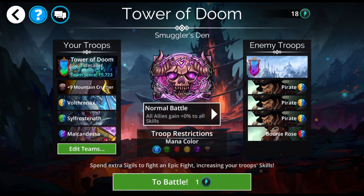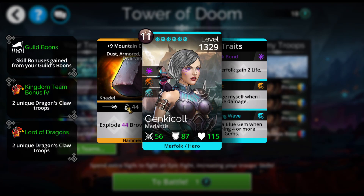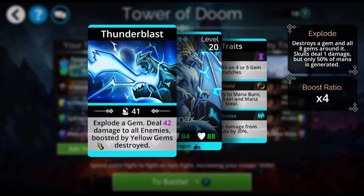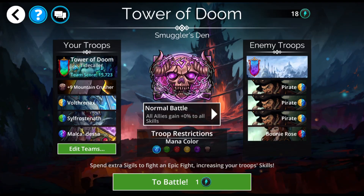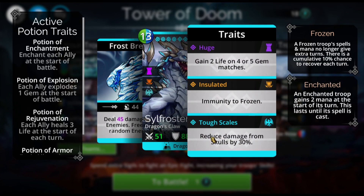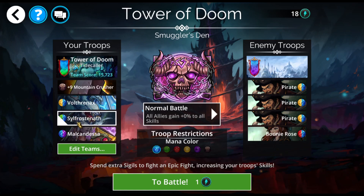This is my first team. There are no legendaries on this team — this is for people who have no legendaries and have not reached the underworld yet or have not been able to pull troops from the underworld. Everyone has the Mountain Crusher. We all know it's great at mana accumulation for the team. Vothranax is going to explode a gem and deal damage to all enemies, boosted by yellow gems destroyed — you want to explode a bunch of yellow gems if you can — with a times 4 boost ratio. Then we've got Silfrostenath, who does damage to all enemies and freezes 1 to 4 of them, with 30% skull damage reduction.